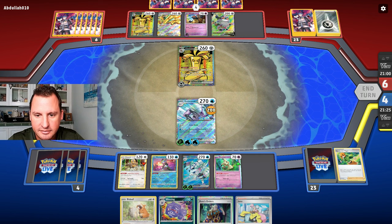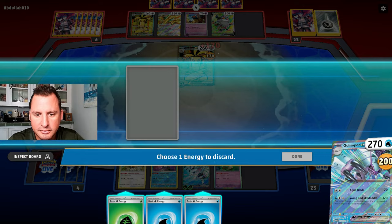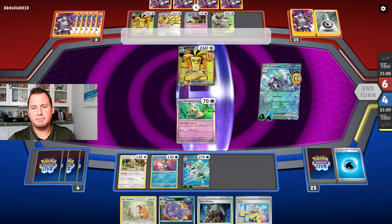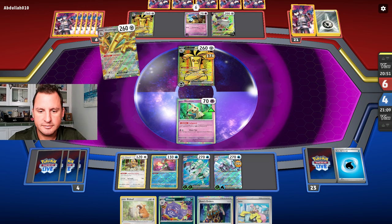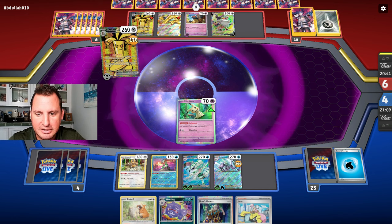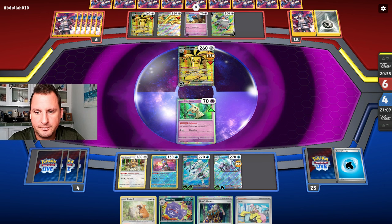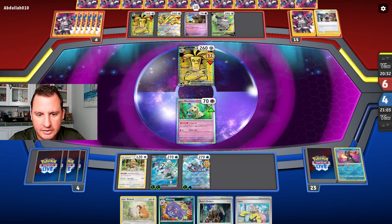Let's hit for 170, otherwise we're going to get knocked out. Get rid of an energy and bring up Mimic You — see if they've got another Boss. We're making them use their Bosses. I want to get the Wheezing down but I need the Koffing first — we're going to have to keep doing this. We saved the Switch on that one.